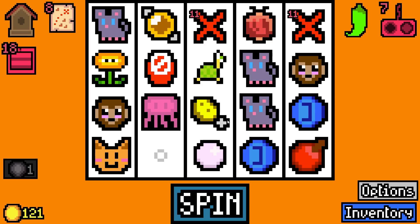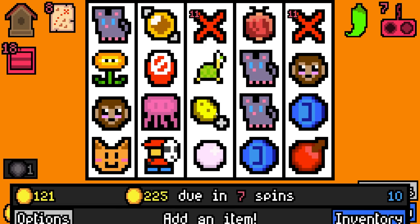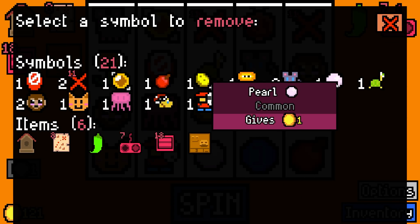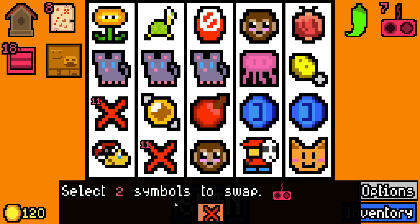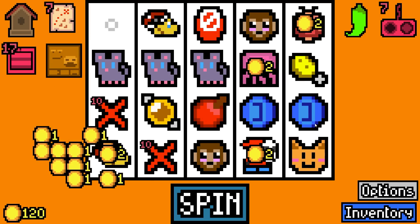I'm gonna take swapping device essence along with dishwasher essence. We're gonna add a shy guy, a wanted poster, and we're gonna remove the pearl. Two symbols to swap - honestly there's nothing here I can really get good synergies from.